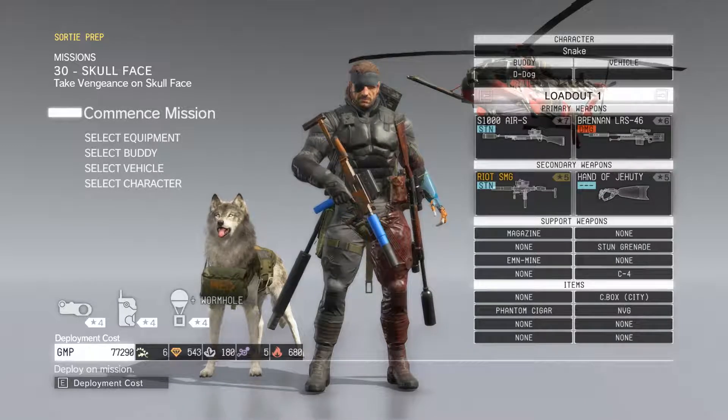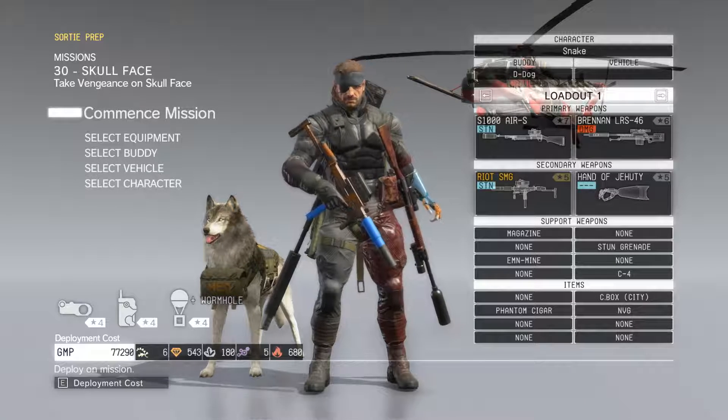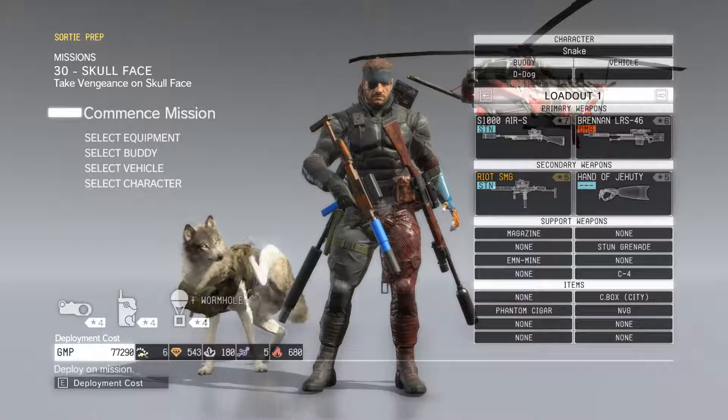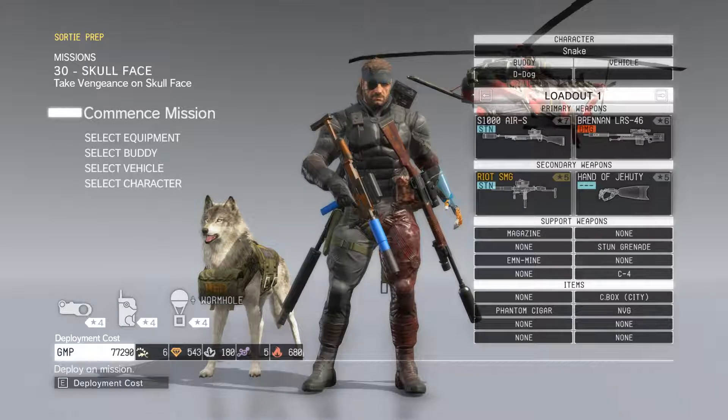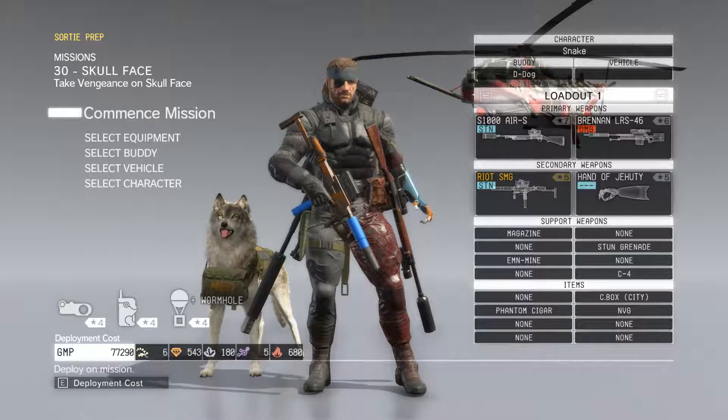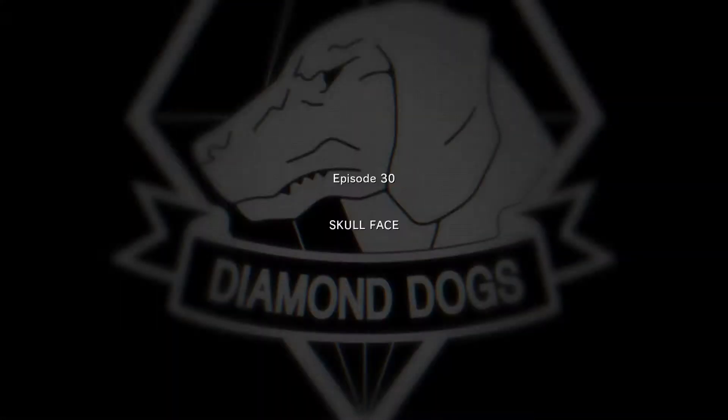Let's check out our build. I think this is what I want to use, and we'll just keep it like this. Oh, maybe not — let's change this a little bit. Oh, we're going to have a helicopter. Let's just keep it like this — this will be good. This is a very, very main story-driven mission.